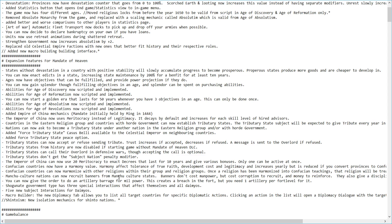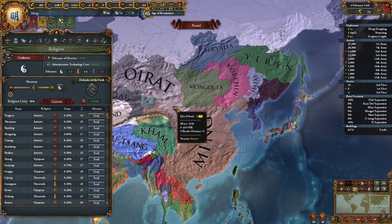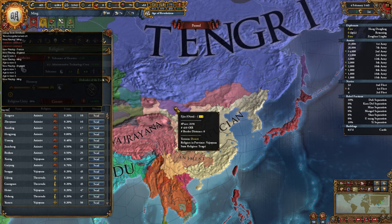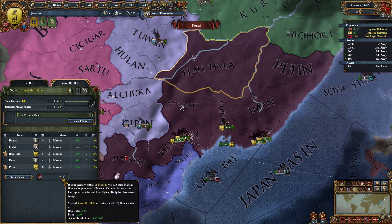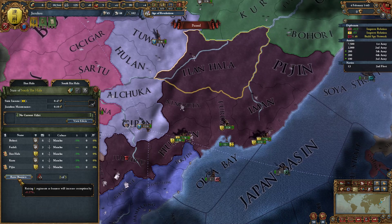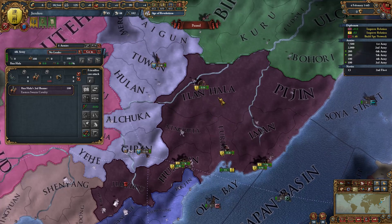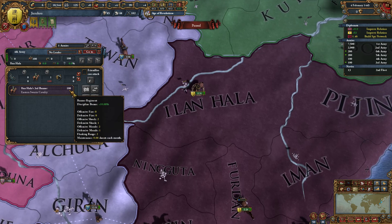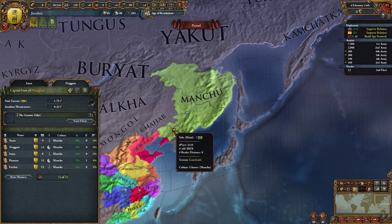Manchu culture nations can now recruit banners from Manchu culture states. Banners don't cost manpower but cost corruption to recruit and money to reinforce, and they give a discipline bonus. If we tag over to Jianzhao and go to a province overview, you can see there is a raise banner option. Raising one banner will increase corruption by 0.27%. A banner initially starts at a tenth of its strength — 100 men — and will slowly reinforce like a normal regiment. It doesn't take up your manpower, but you need to pay money to reinforce it, and banners gain a discipline bonus of 10%. This can only be done within states that are Manchu culture.